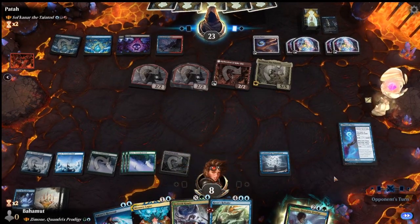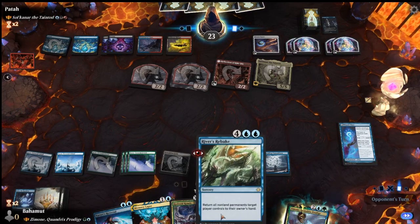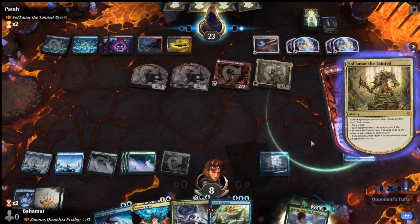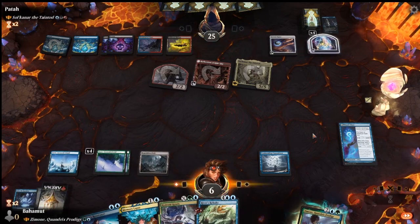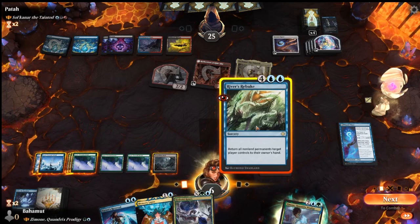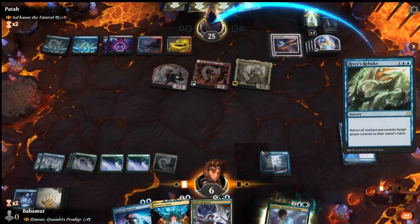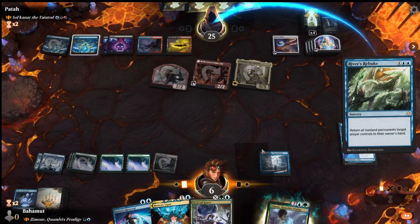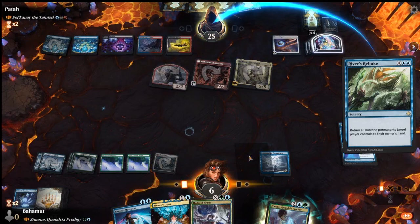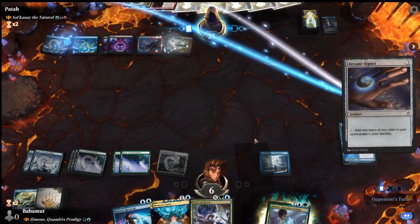The opponent keeps ramping ahead, but we have counter magic for whatever big thing they come up with. They're just draining us since we're at such low life. The River's Rebuke here is brutal on them - they don't seem to have a counterspell. If they had one, we wouldn't have been able to respond because we didn't have that extra island. So we weren't punished.